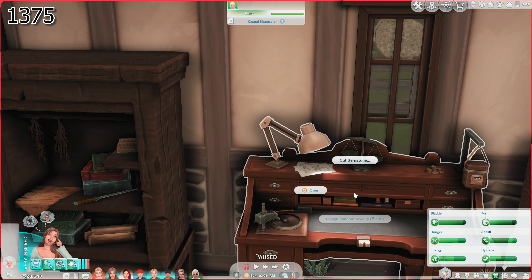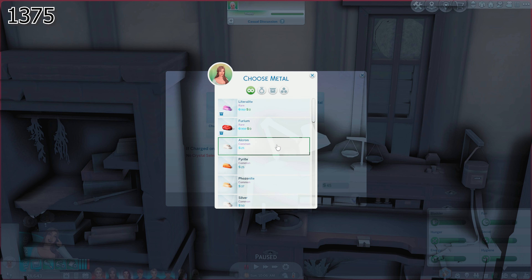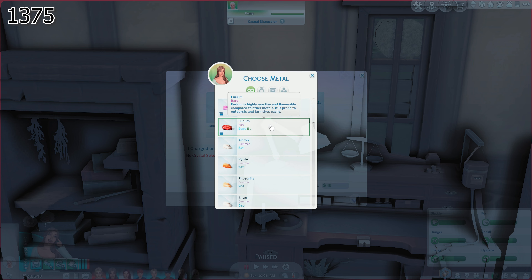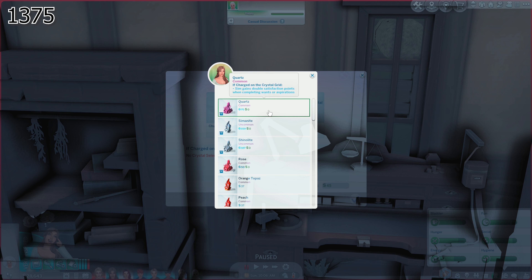We have to select a crystal — but the crystal does not show up in here. So we will go ahead and pick — this is the highest one that we have, which is quartz. So we'll go there.